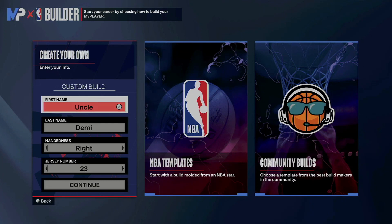Yo, what's good my nephews and nieces? This is your favorite uncle, Uncle Demi, and today I have another quick special banger for you. With the advancement of the game and what we know about 2K24, I decided to come back and remake my LeBron James build.